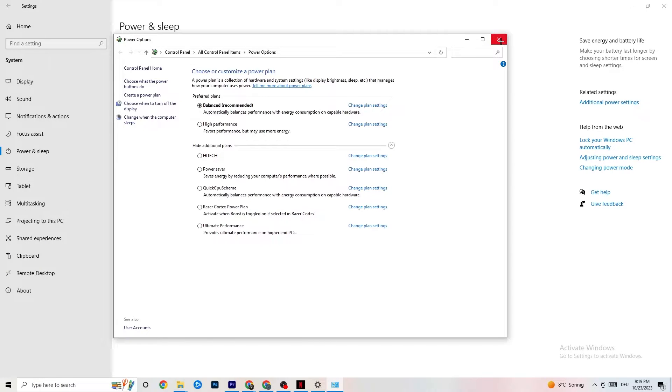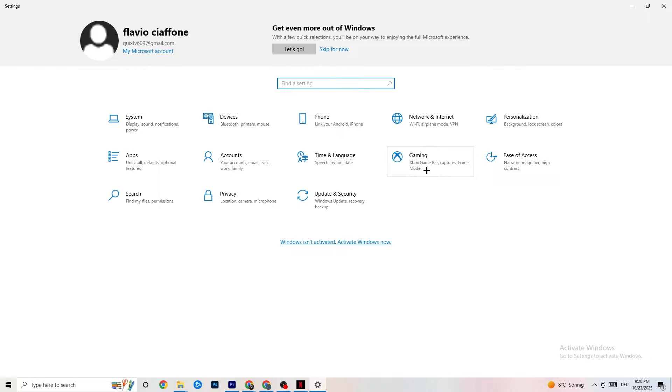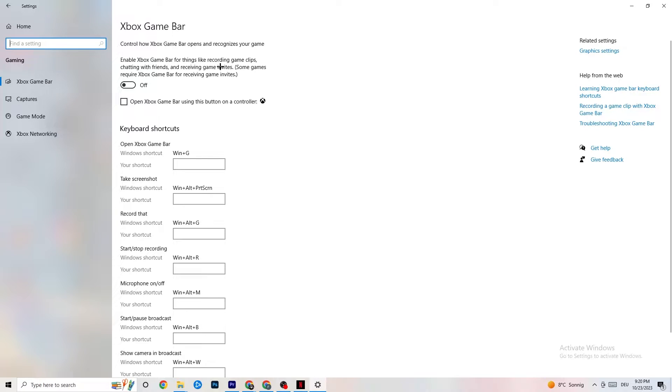Go back to the main Settings and click Gaming. Under Xbox Game Bar, turn it off. The Xbox Game Bar sucks a lot of performance — if it's running in the background all the time, it will cause your game to freeze, especially on low-end PCs, and will cause FPS drops. Make sure this is turned off. Then go to Captures.